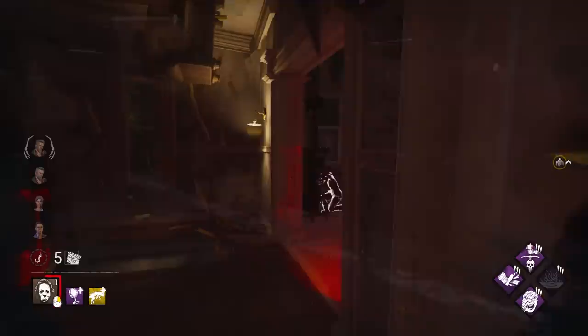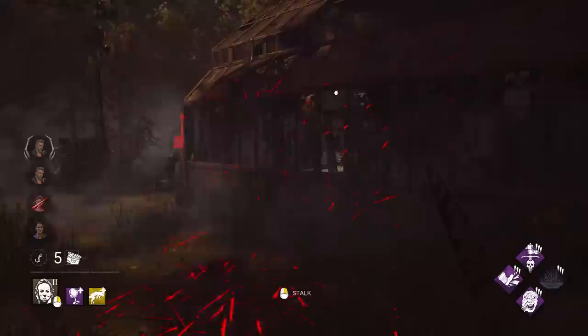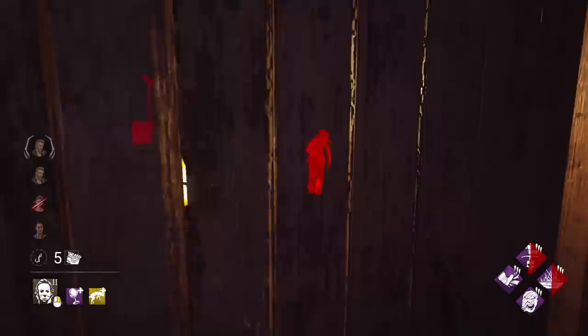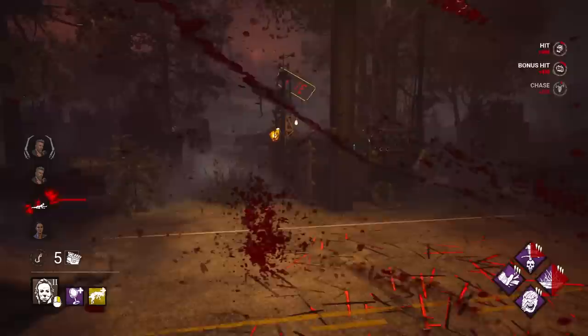She has absolutely no idea — she didn't see me at all. I almost grabbed her as well — that's a nice start. I think I might just get a fast down here or maybe a pallet. We'll break that and get our Spirit Fright. Maybe she'll give me another pallet as well. She's using Windows of Opportunity but I can see her, and we got her. Very nice.